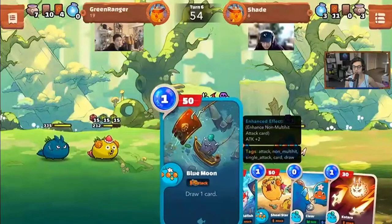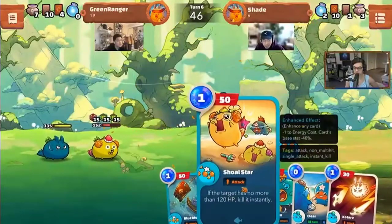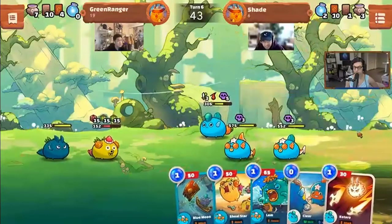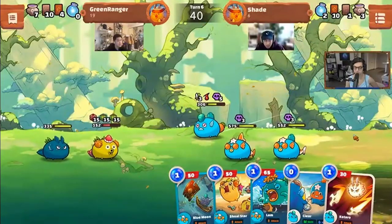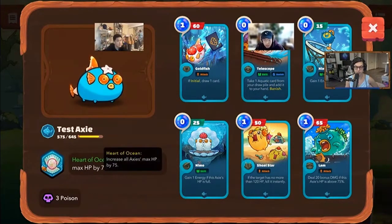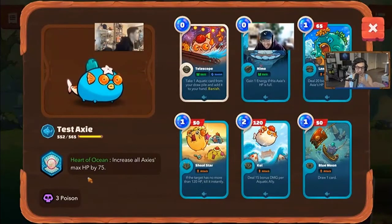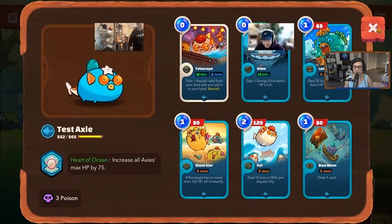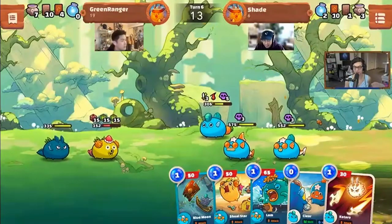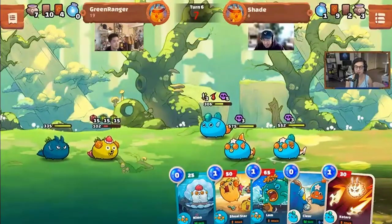More energy from Jeff K — Blue Moon on two of the axes gives a card draw. The reason HP is so high is due to runes and charms. The rune 'Part of the Ocean' is a mystic rune that gives all axes 75 HP, and all three aquas have it. Running triple aqua, each one gets a mystic rune that increases the HP of your entire team — you just beef up and get super tanky boys.